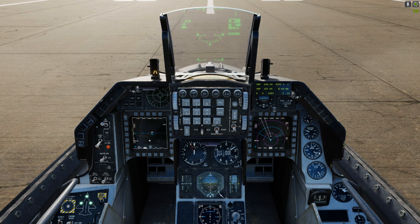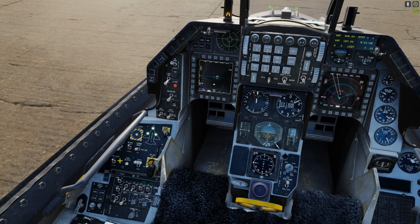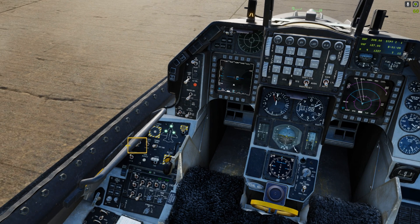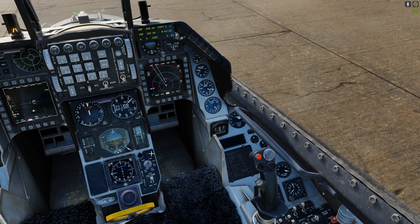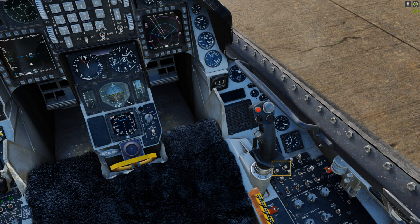Alright guys, we're going to go over the updated F-16 boresight procedure. Master Arm down, simulate. Left panel, jettison switch up. Right panel, we're going to remove the flight stick, and we're going to power up the TGP — flip that switch up — and I use the HTS.